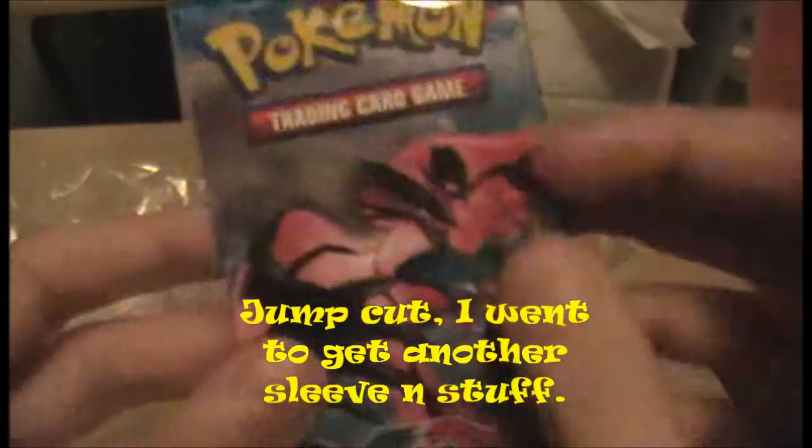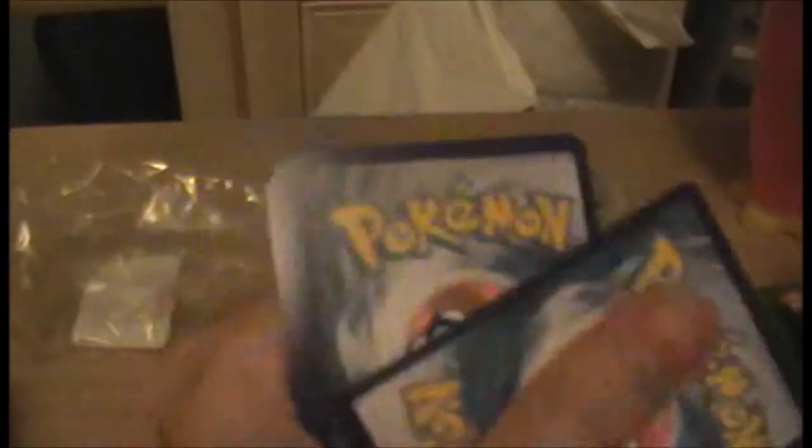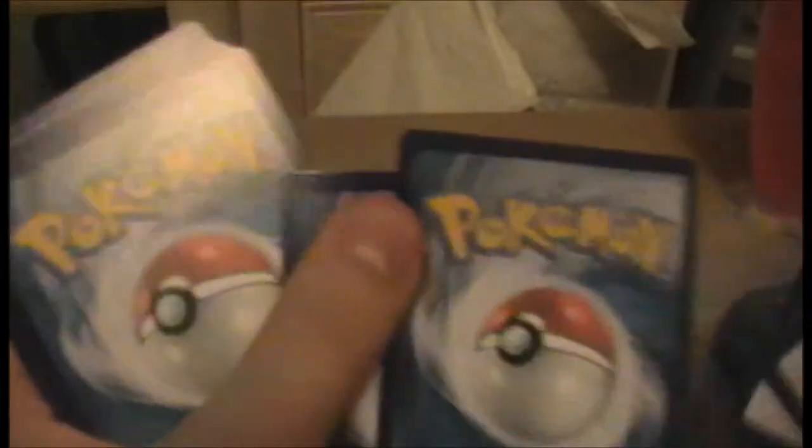Right, on to the next pack which is actually my base set. That's quite the start to the video — not really something I expected. I'd kind of factored out the possibility of getting an EX. When I saw the Jirachi it was like, that's a weird holo. But I rather love Jirachi — one of the cutest legendaries.